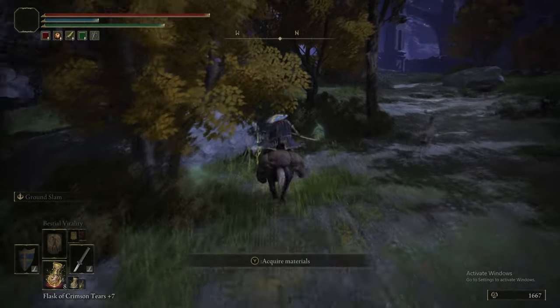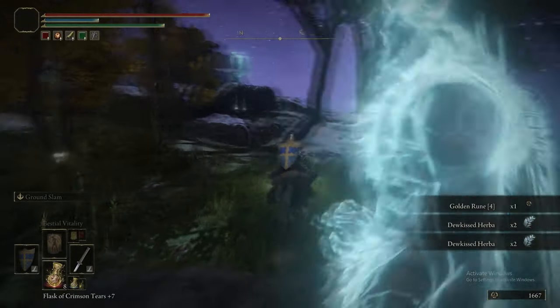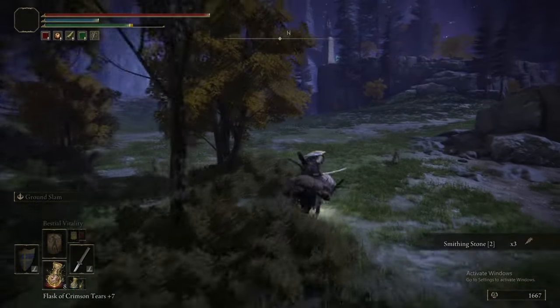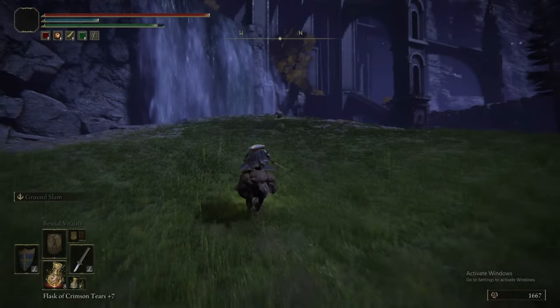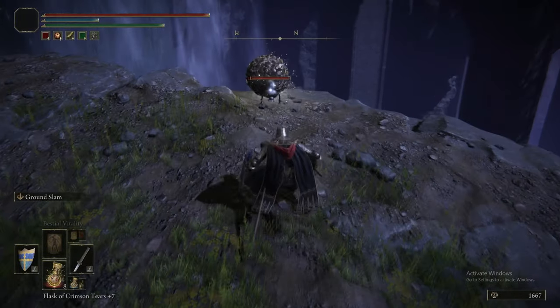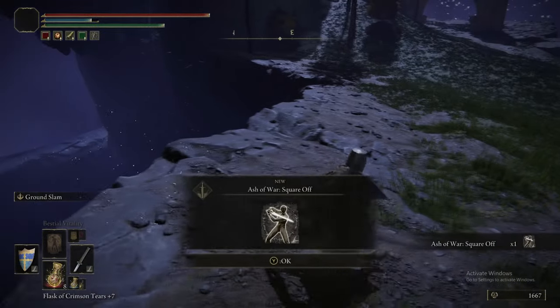There's an item on this rock — well, on a body next to the rock, which is a Golden Rune 4. There's a lot of Golden Runes in this area. On that note, it may actually be worth coming here because you get some decently valuable golden runes, and largely you haven't fought anything — you've just been avoiding it.